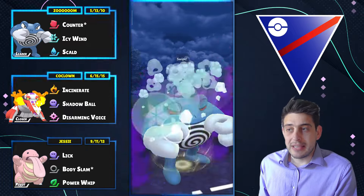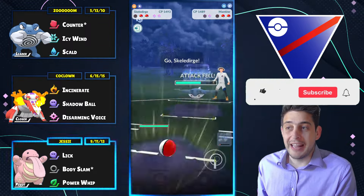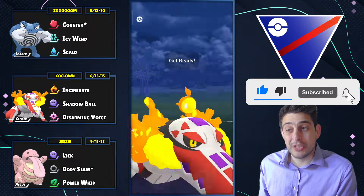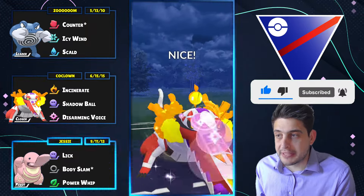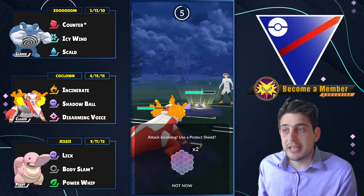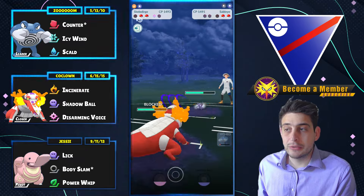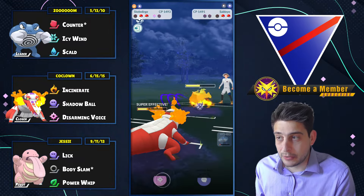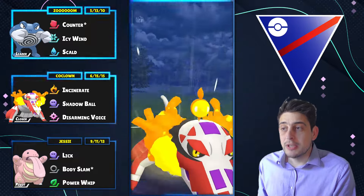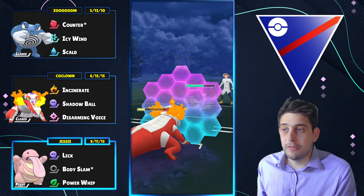So down goes the Stunfisk finally and we're using Icy Wind to debuff that Pokémon. So here comes now Sableye, and of course those Shadow Claws are gonna deal so much damage to our Ghost Typing. It doesn't matter — Disarming Voice now to grab that shield out of existence, and right after we've got to shield whatever they throw no matter what. Another move is imminent — another Disarming Voice — so it all depends now on if we can get to the Shadow Ball for the nuke.